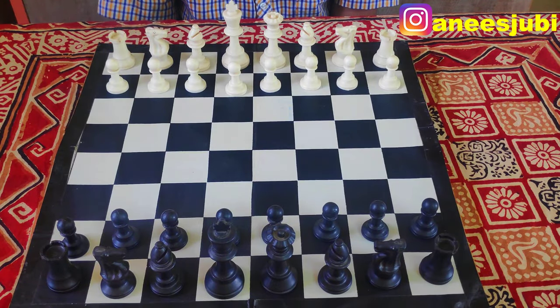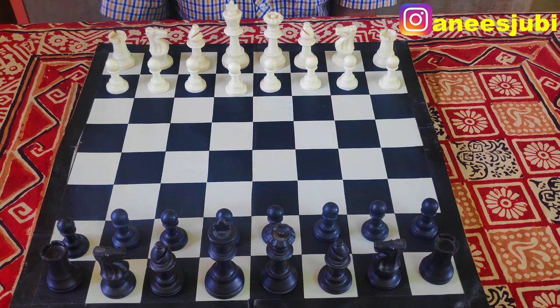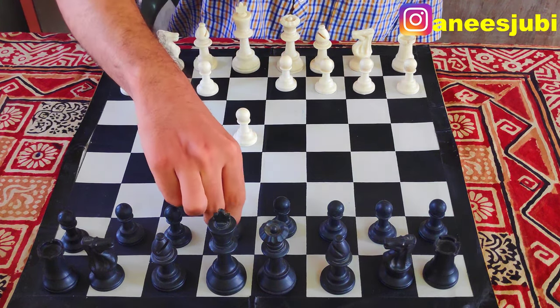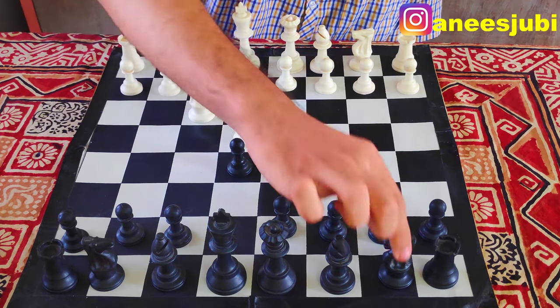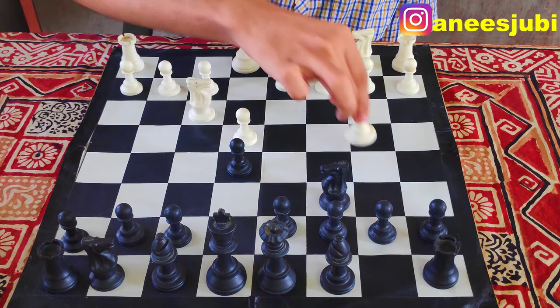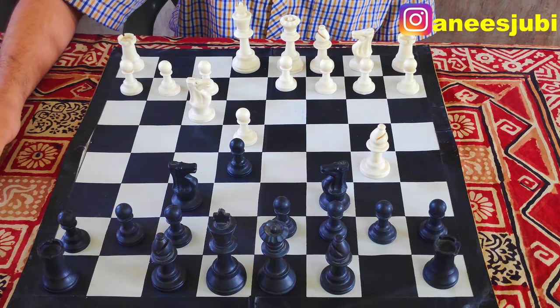You will play this trap with black pieces and it comes in the Ruy Lopez opening. The Ruy Lopez opening is a very common opening. If you are playing with any opponent, there is a very high chance that your opponent is going to open it. In the Ruy Lopez, white starts with E4 and black responds with E5. White attacks with knight, black defends with knight, then white plays bishop to B5. In response, black plays knight to F6. These are very common moves in the Ruy Lopez opening.